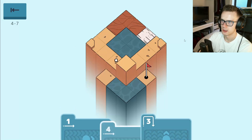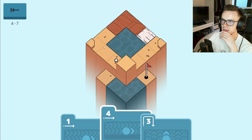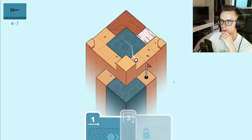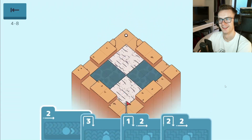That would take us there, okay. A three would put us there but then we wouldn't be able to leave - that's the problem. Oh, oh, oh - I see it now! You put us there and we're actually avoiding the water this time for once. Nice! What a concept to avoid the water.